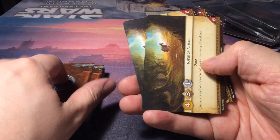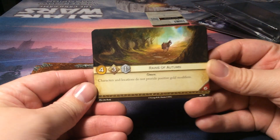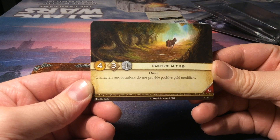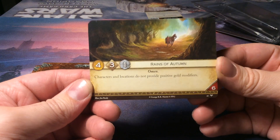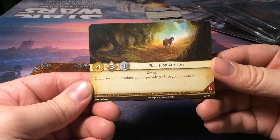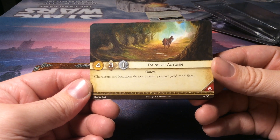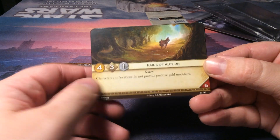Then we go over to the plots. We have the Reigns of Autumn, which is four gold, three initiative, and one claim. Characters and locations do not provide positive gold modifiers. It has a hand limit of six.